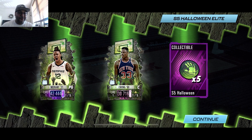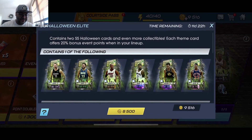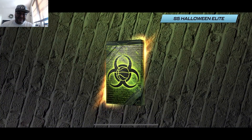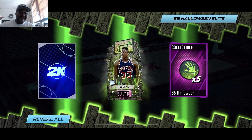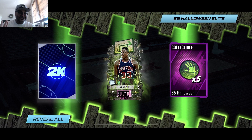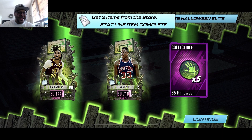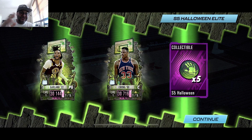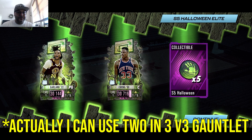We still got a whole other pack going and we already got heat. Next pack — spinning round and round. Collectibles on the right — we got Patrick Ewing again. I'm usually happy to get a Knick but hopefully a different player next. And we got Darius Garland. Under normal circumstances I'm all right with that, but because it's 3v3 gauntlet I can only use one point guard. Either way, Darius Garland is definitely a good card to get.